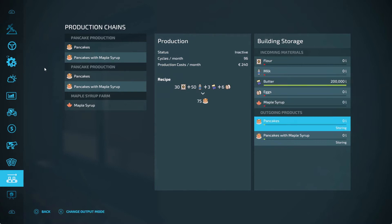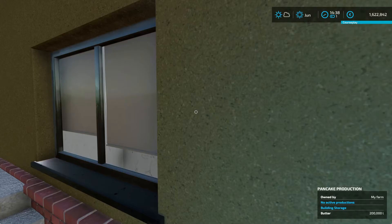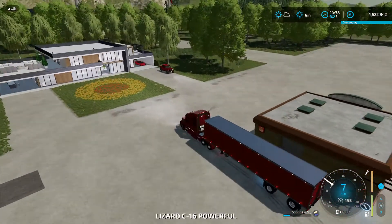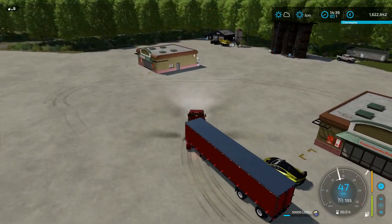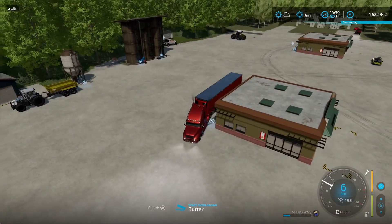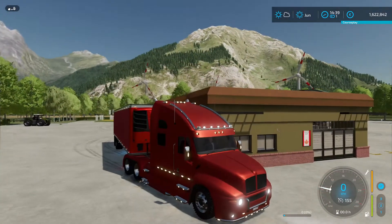Pancake storage capacity is 100,000 liter only, and the maple syrup pancakes also 100,000 liter. Let's fill it up and then do some fast forwarding to see what we get. I'm on PC today, but I have not any mods which will increase production speed — the faster production mod I have deselected — so everything should be good.